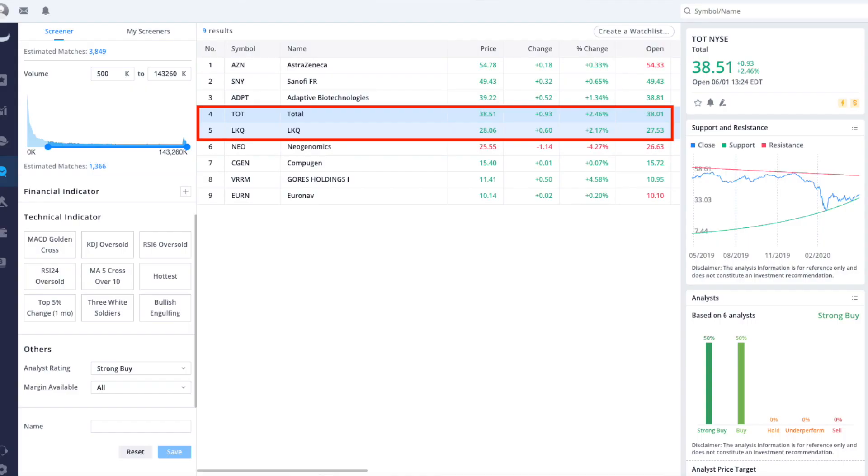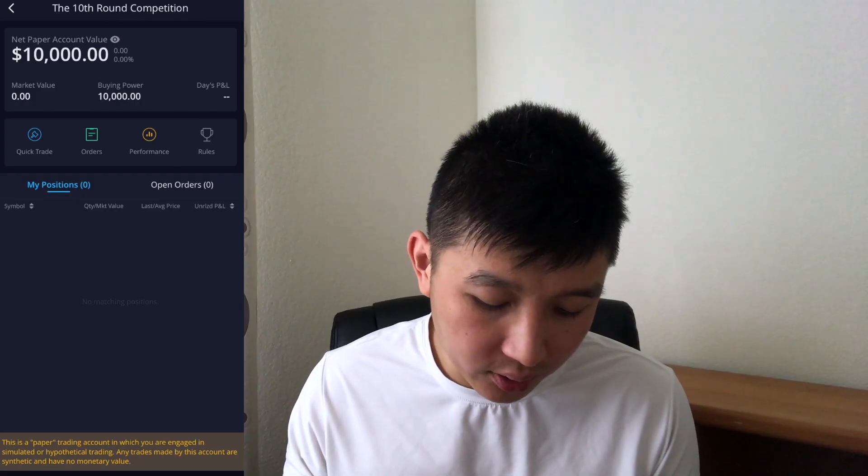So I'm going to go ahead and use the same screening strategy that I used a couple days ago. I'm not sure if it's going to work or not, but this is where I'm going to test things to see if it does work. If you want to learn how to use the screener on Webull, I have a video down below. Today in the screener I found two stocks that I want to use: TOT and LKQ. So I'm going to go ahead and do a quick trade on those.